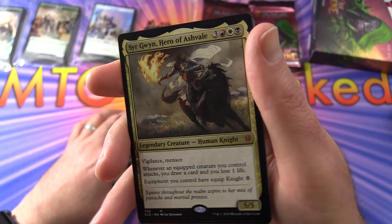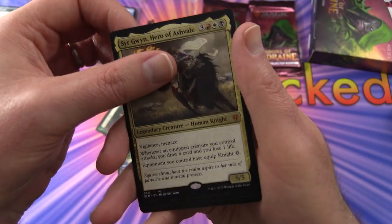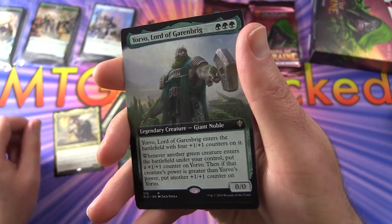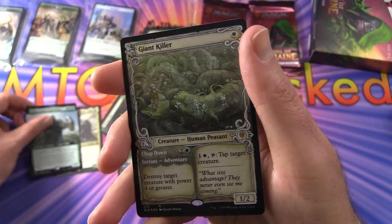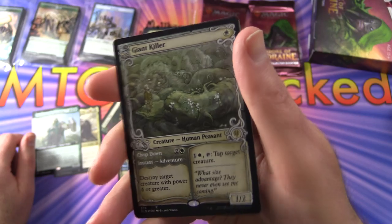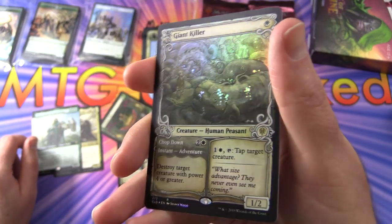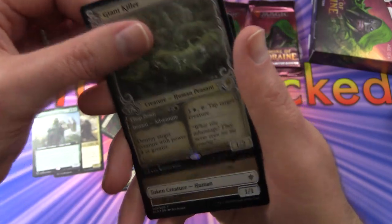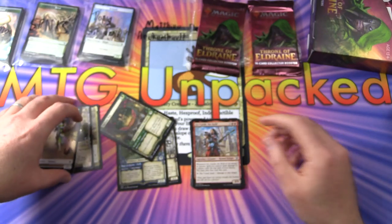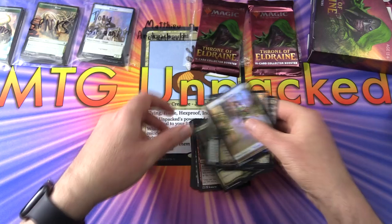A full art Yorvo Lord of Garrenbrigg. And a foil Giant Killer with the showcase border — very nice, I don't think I've seen that one before. Fantastic! And a human token that flips around into food, of course. So there we are Matthew — thank you for being a patron. We'll set this stuff aside for you.